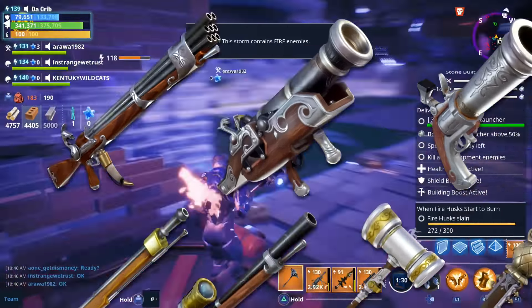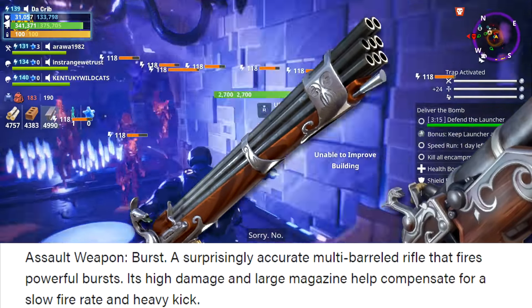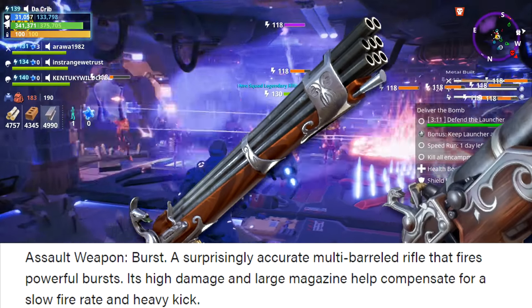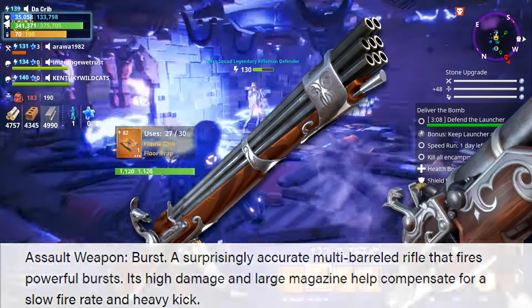The first one's called 21 Gun Salute and this is a burst assault weapon. It's a surprisingly accurate multi-barreled rifle that fires powerful bursts. Its high damage and large magazine help compensate for a slow fire rate and heavy kick.